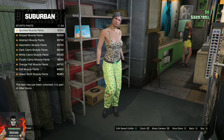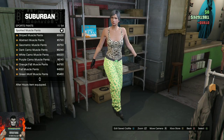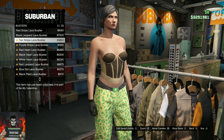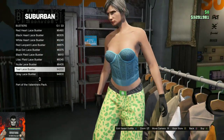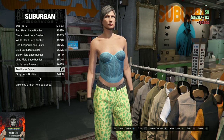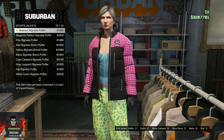In the pants section, go over to the sports pants and buy the first one — they are called the Spotted Muscle Pants. Now head over to the top section. Go over to the busters section and purchase the Tail Lace Buster, which is the blue one.